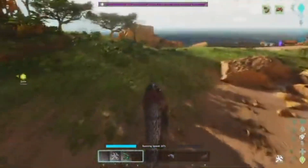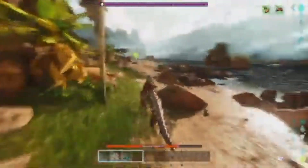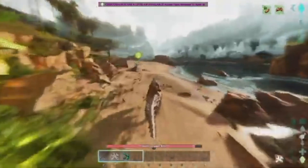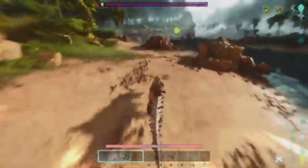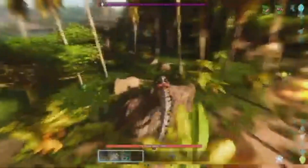The cool thing about the Serata is the more you move, the faster it goes, like a bear almost. But when you reach 100, which you can see at the bottom, you can break through rocks, trees, and other stuff.